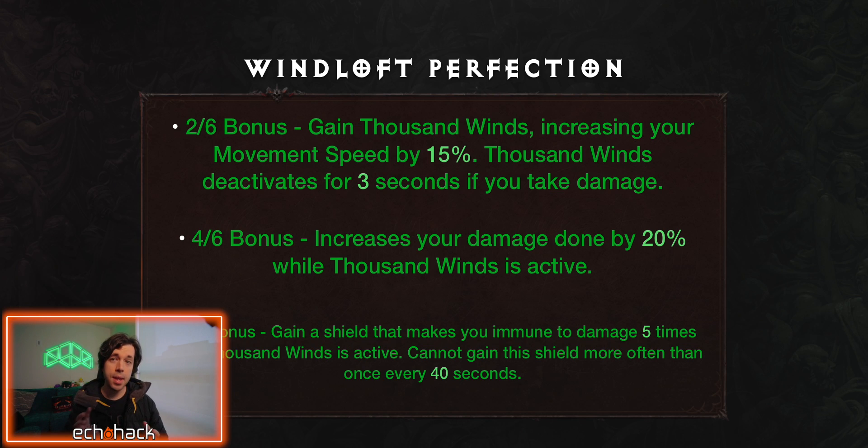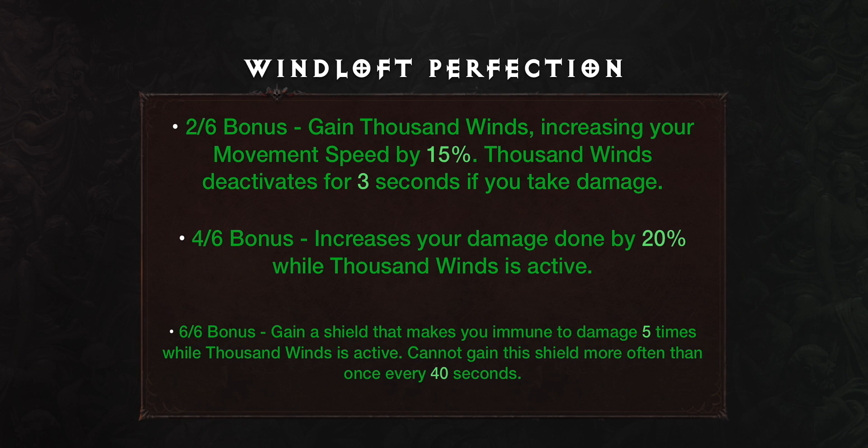Windloft Perfection is an endgame-focused set that makes your character both fast and powerful, but it has a high gear requirement, needing multiple items with movement speed magic modifiers and extremely rare legendary gems like Blood-Soaked Jade. This is likely the best set in the entire game, but practically speaking, it might be difficult to collect all of the pieces you need for many players. The 2-out-of-6 bonus: gain 1,000 Wins, increasing your movement speed by 15%. 1,000 Wins deactivates for 3 seconds if you take damage. The 4-out-of-6 bonus: increases your damage done by 20% while 1,000 Wins is active. The 6-out-of-6 bonus: gain a shield that makes you immune to damage 5 times while 1,000 Wins is active. Cannot gain this shield more often than once every 40 seconds.